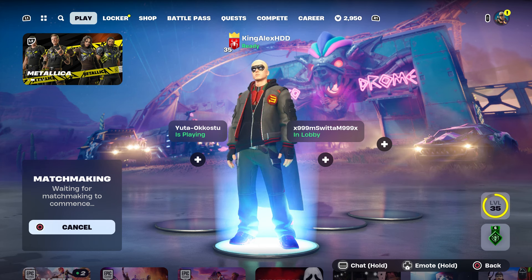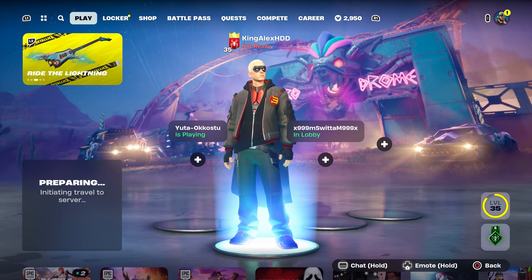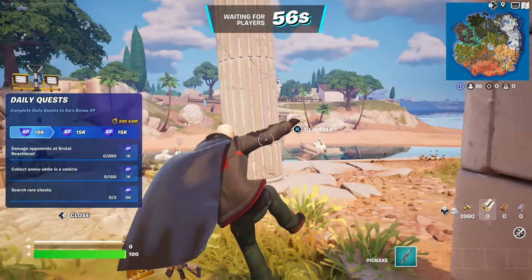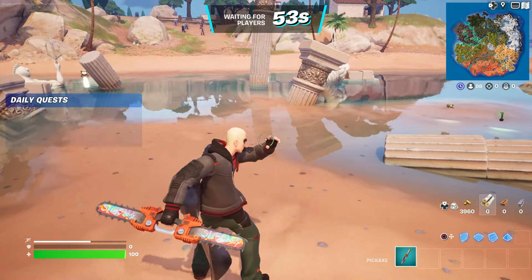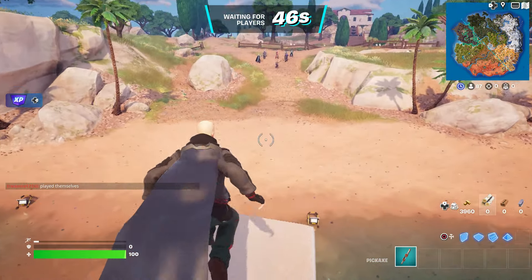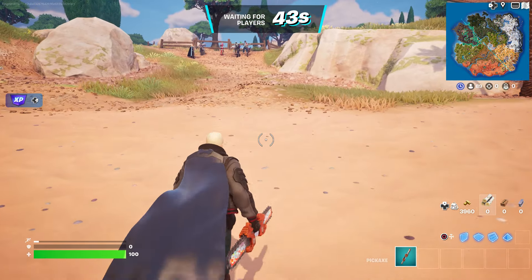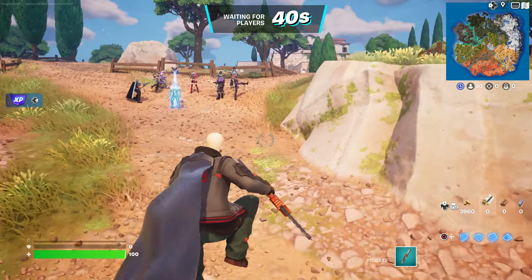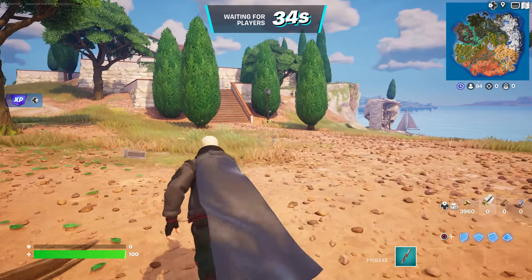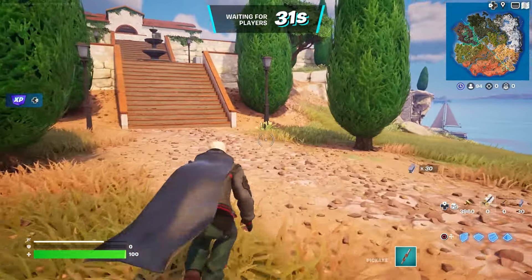They added multiple stuff — they added the EMP grenade, which actually surprised me that they brought that back. I'm going to show you how to get the Tour Hook, and last but not least the Comeback AR. I know some of you guys want that back — they brought it back. I'm going to show you where you can find it fast, and I believe you can upgrade that weapon too. The Tour Hook you cannot upgrade since it's a weapon that's out at the moment.